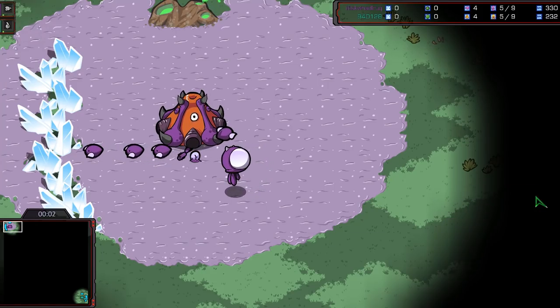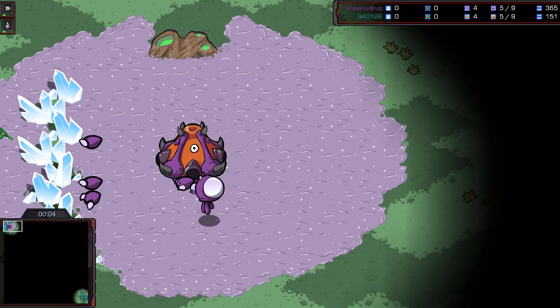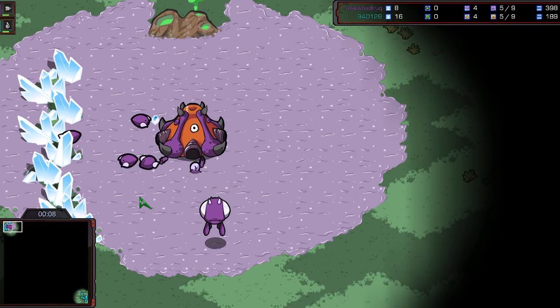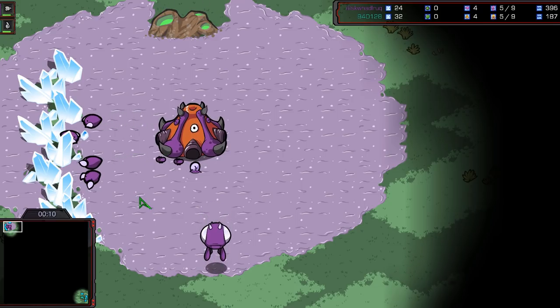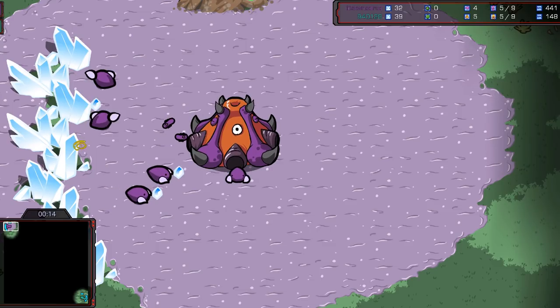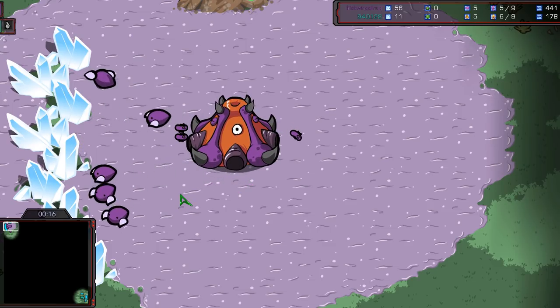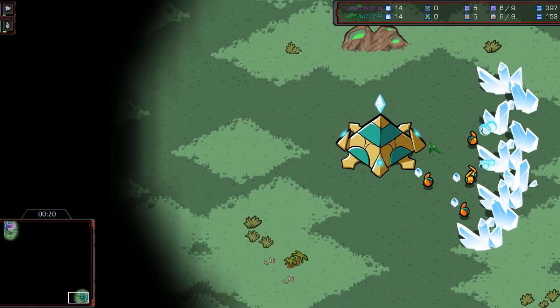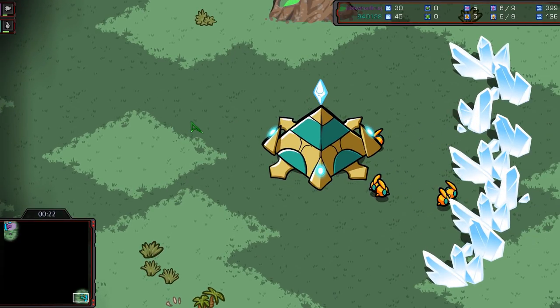Hey there, StarCraft fans! It's Falcon Paladin coming at you with yet another edition of StarCraft Brood War Remastered! Today it's going to be a match between Terror and Mini here on Fighting Spirit. Top left-hand corner in the Carbot skin, we have the Purple Zerg player — it is Terror! And in the bottom right, it is the Teal Protoss player, Mini!